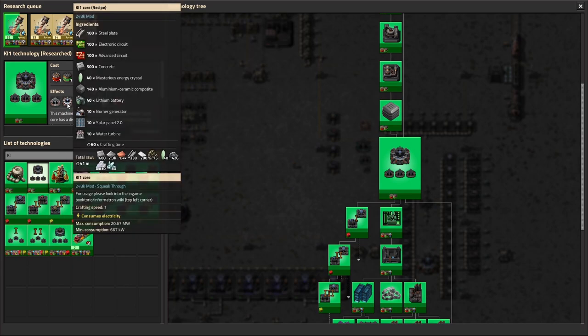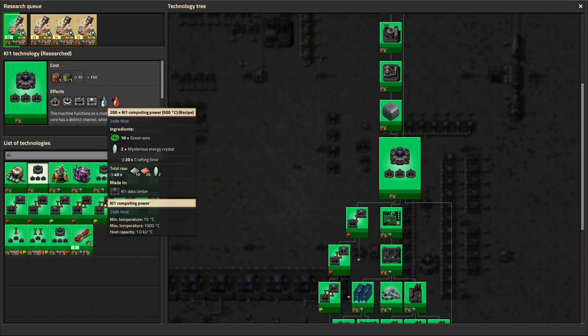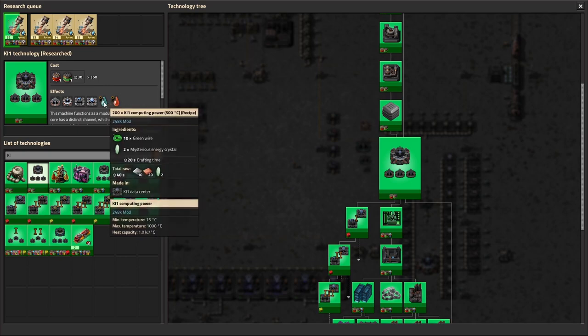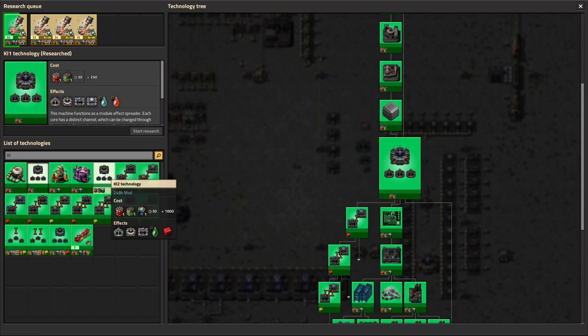This technology unlocks itself, giving you the K1 beacon, the KI1 core, along with the memory provider and the data center, plus the fluids and recipes. When you start out, the recipes are more expensive - for example, this one requires the mysterious crystals and green wire, as well as the red fluid memory requiring red wire with mysterious energy crystals. As you research more KI1 technologies, you'll get cheaper recipes.